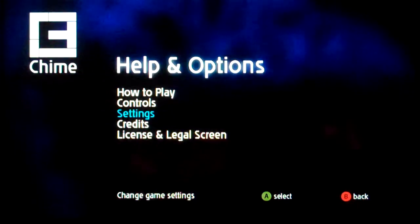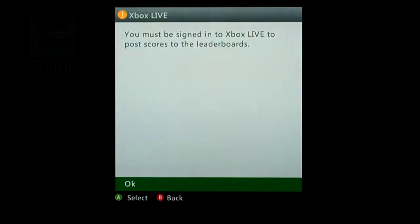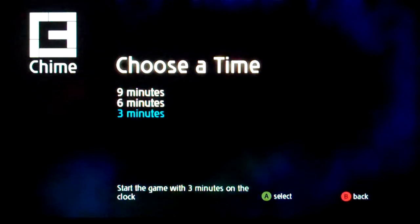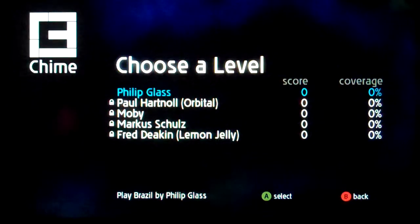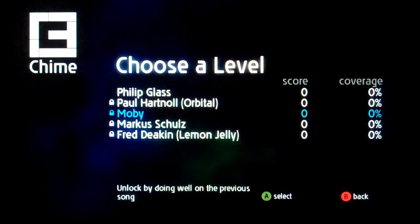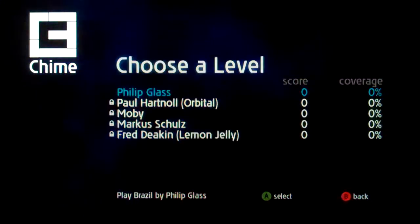Settings. So what is Chime? Well, we play against the clock. We have three minutes, six minutes, but we're going to play the nine minutes. Let's do it. And we have all of these songs, including from Moby. Instead, we have Brazil by Philip Glass. Let's do this.